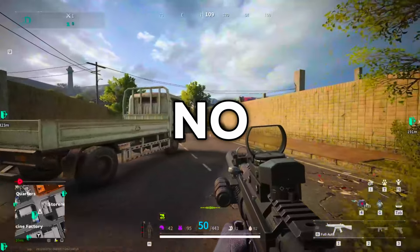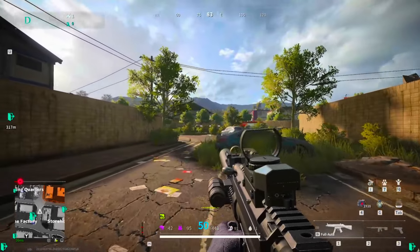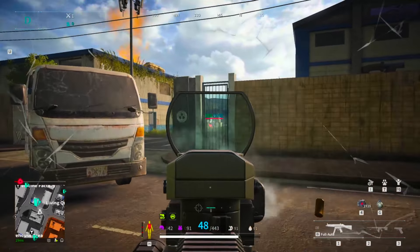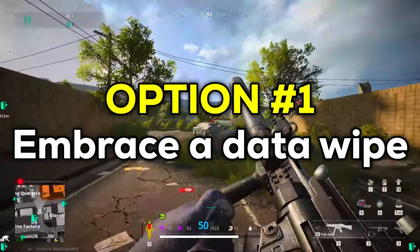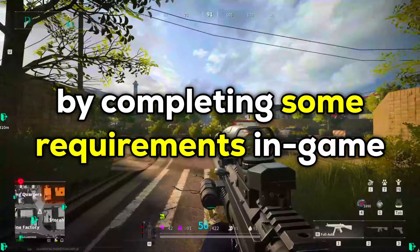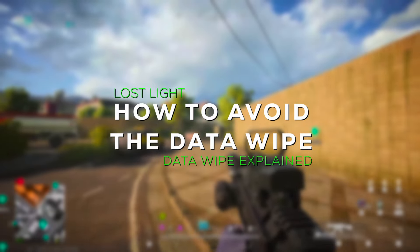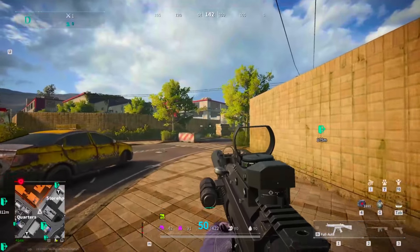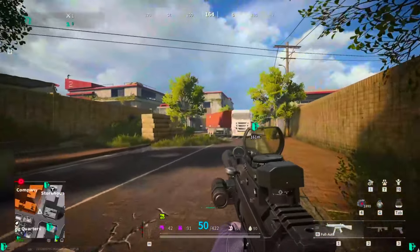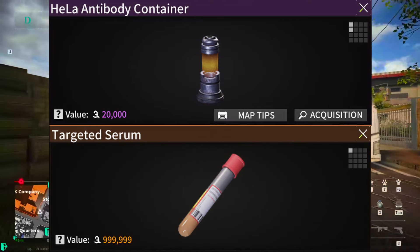Lost Light shines in its effort to be unique, innovative, and different from other extraction shooters. With that mindset, they came up with a two-way option for approaching the data wipe. The first option is to face the data wipe head-on and embrace a full reset of your account. But the second option makes the game unique — you are given the option to avoid most of what the data wipe will reset, as long as you can meet specific in-game requirements. Fitting it into the game's lore, where the pheromone virus destroys all life, a cure is created to counter it — introducing the Hella antibodies and the targeted serums.